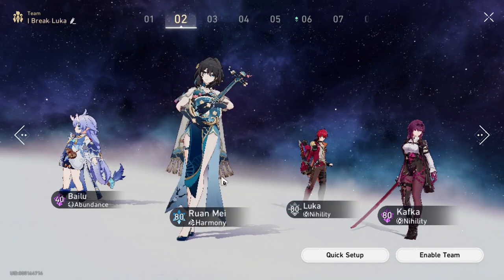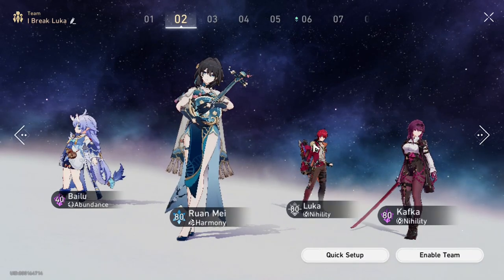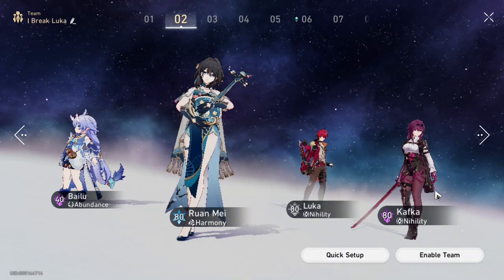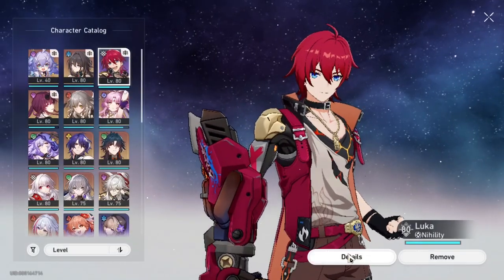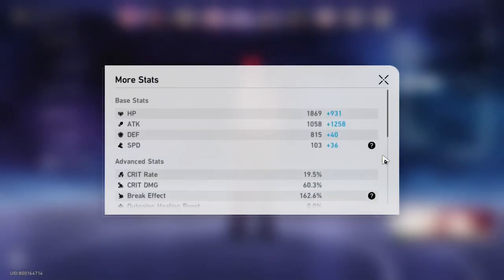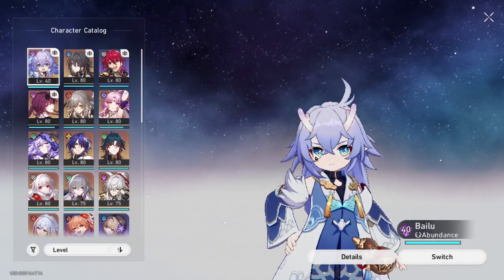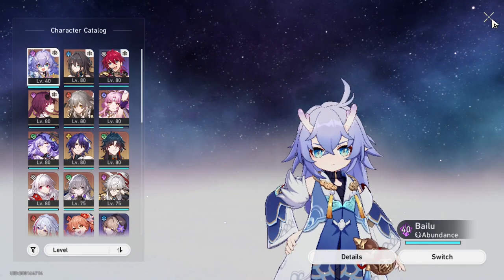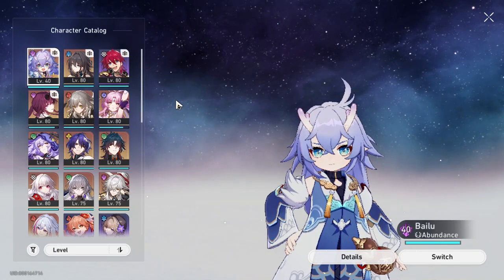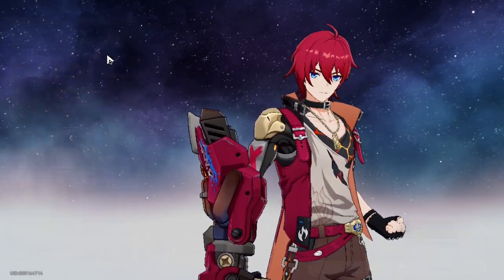Next one for Gallagher is a break team. I'm talking about Gallagher, Ruan Mei, Luca or someone you want as a breaker, and ideally Kafka where you can retrigger the break DOT. My Luca as of now — this is not his best build, but his stats are at 139 speed and 162% break effect, so that's good. And with Gallagher's increased break damage, Luca's break damage will increase because of Gallagher's presence.